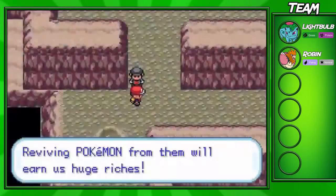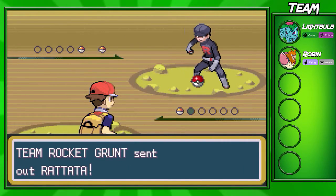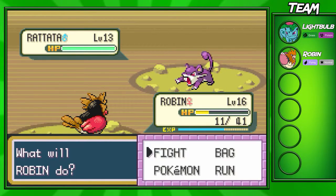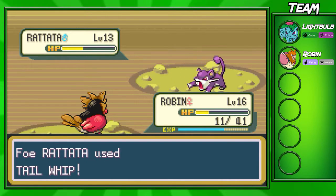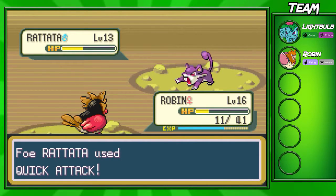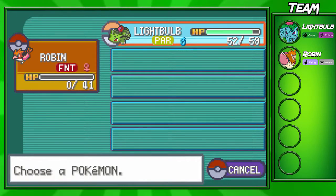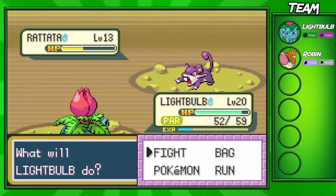We're gonna fight this Rocket Grunt right now. If Robin isn't able to take on his Pokemon, we do have Bullet Seed on our Ivysaur, so we should be able to handle it. Robin gets sent out and I'm going for a Peck - we should be able to take him out in two shots, which we are. We are gonna get Tail Whipped though, which could matter because this Rattata might go for a Quick Attack which could actually kill us because of that defense drop.